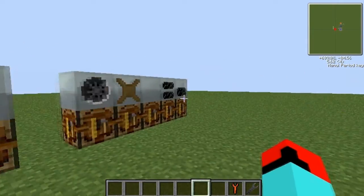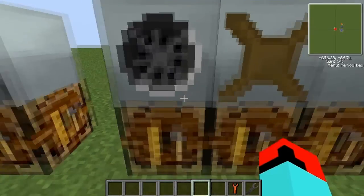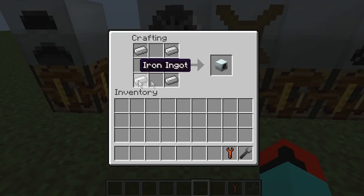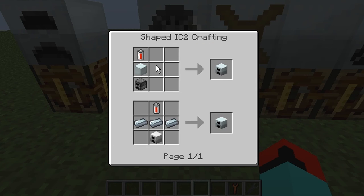The first thing we have is a windmill. To craft that you need an iron ingot in each of the corner pieces and then a generator. A generator is crafted with one RE battery at the top, a machine block in the middle, and a furnace. A machine block is made from refined iron, or you could have an iron furnace — three refined iron and an RE battery at the top — and that does the same thing.